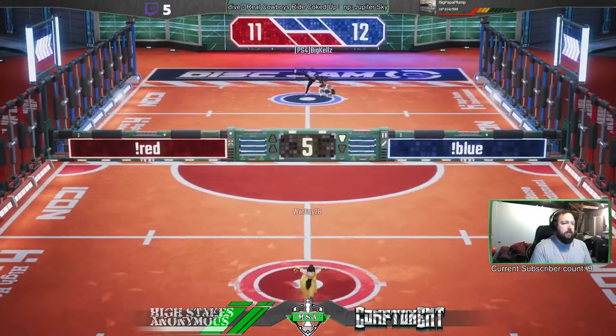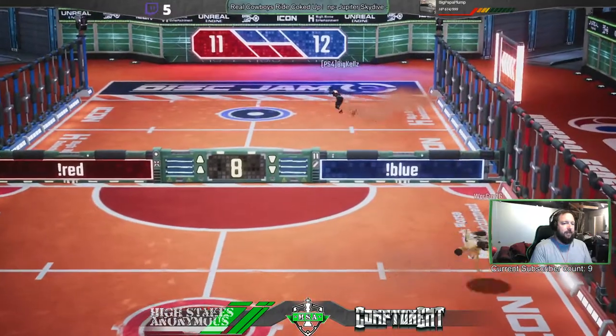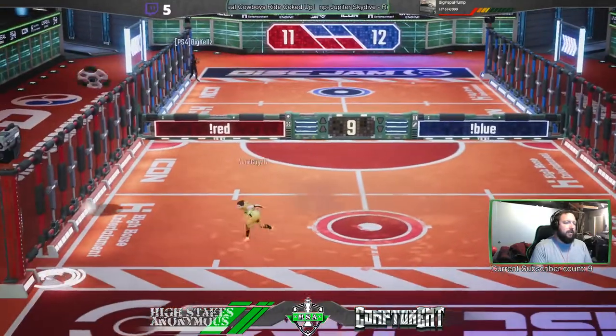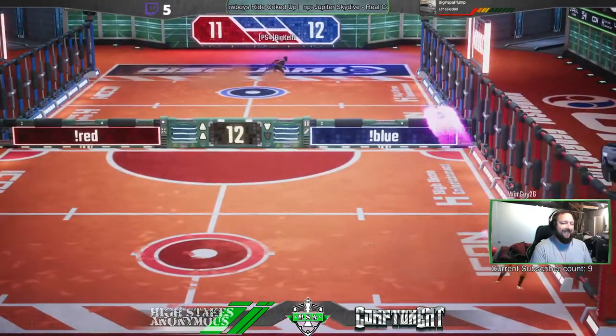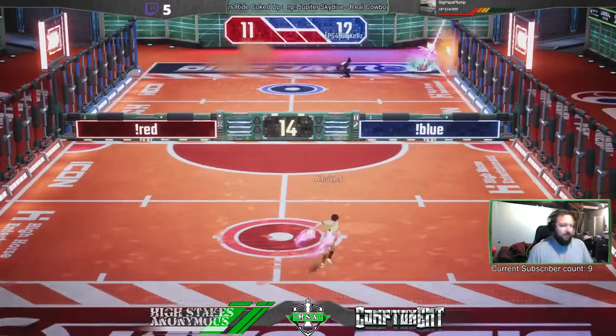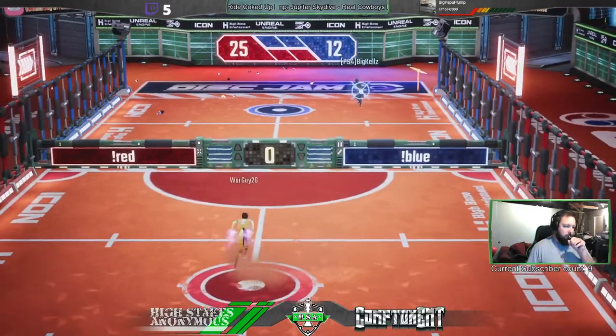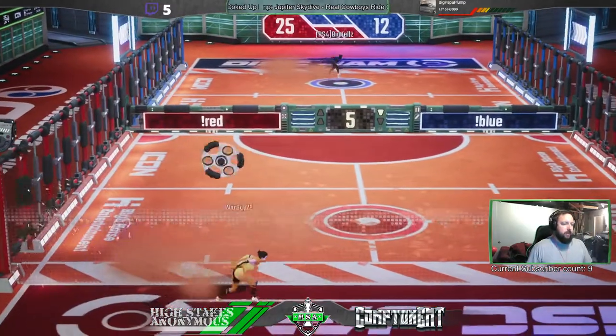WarGuy — Big Kelz almost got to that super, but that is gonna almost even the score up at 12-11 now. And those supers, it shouldn't happen. Big Kelz jumps for that one. WarGuy's juiced again, he's gonna throw a nice hop right back panel again — that looks really familiar. Big Kelz couldn't quite reach it. Now WarGuy's up 25-12.